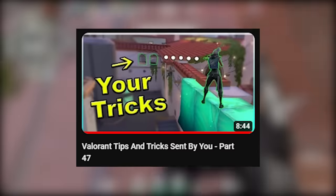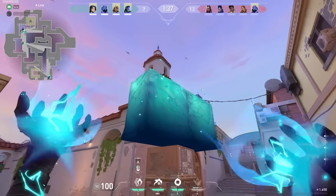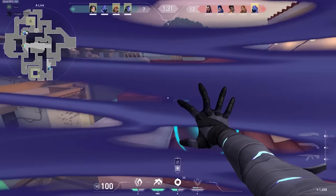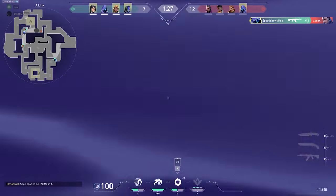In last episode I showed that you could use your Sage wall over here and a teammate could jump on your wall. It's always nice to see that some people are actually using the tricks I showed in the video. Most of you forget the tricks when the video ends, but not Snuggly Puppy - look at this clip. No counterplay for Yoru over there.